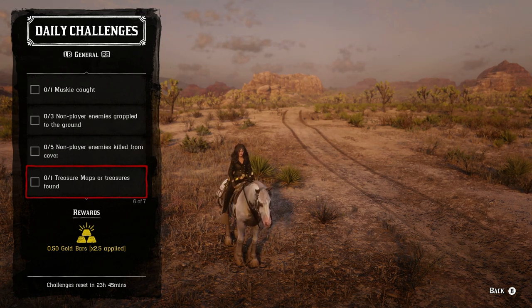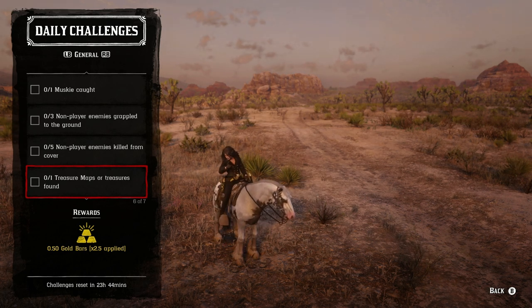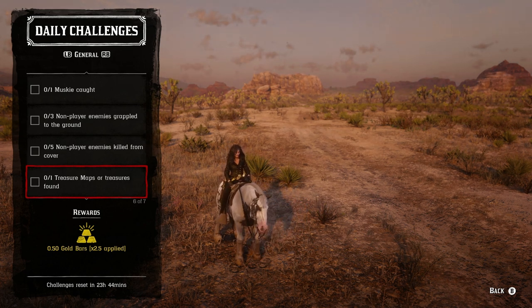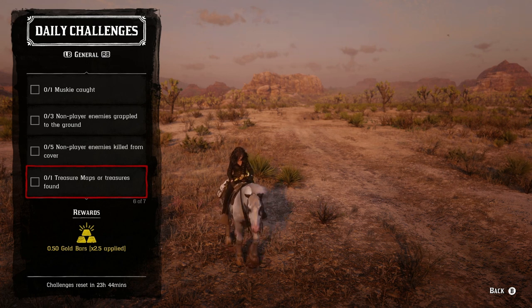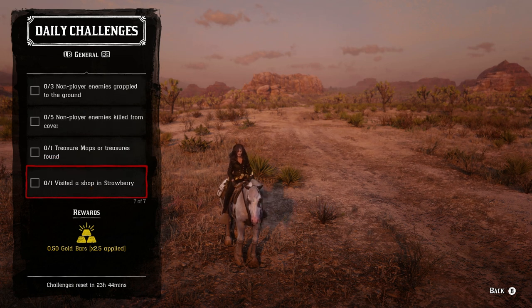One treasure map or treasure found — you guys can actually just do a treasure map. Once you complete that you'll get 0.5 gold, plus whatever gold you got from the treasure itself, which typically is over one gold bar. So that's one and a half gold bars for spending about probably six minutes worth of your time to find a treasure.